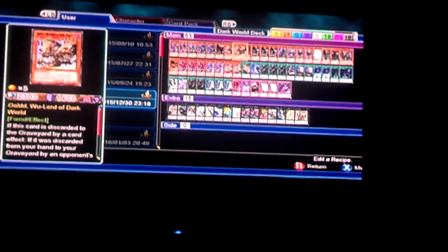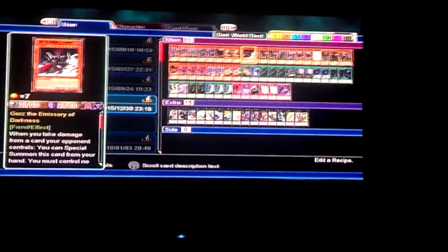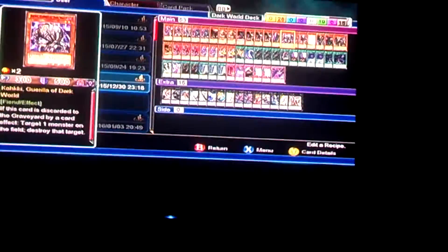Two Gold, Wu-Lord of the Dark World. One Gores, because you pretty much empty your hand a lot with this card. Three Greffa, Dragonlord of the Dark World. One Grand Tactician of the Dark World. One Kakia, Gorilla of the Dark World.